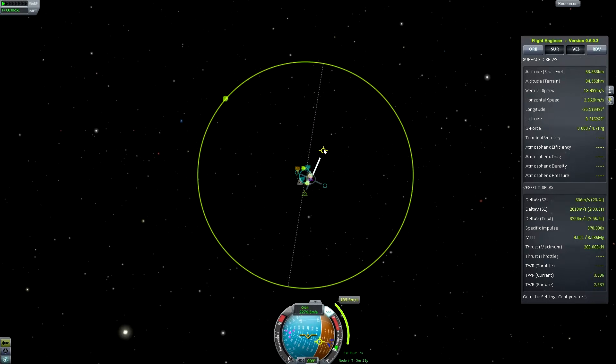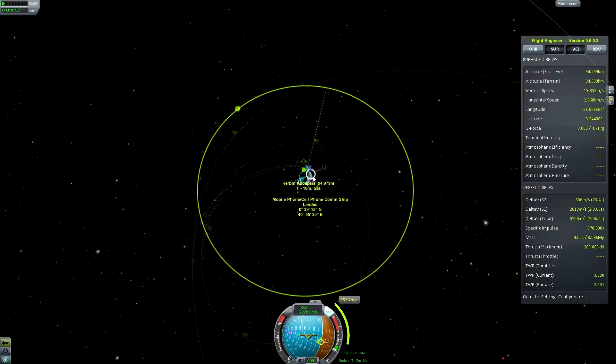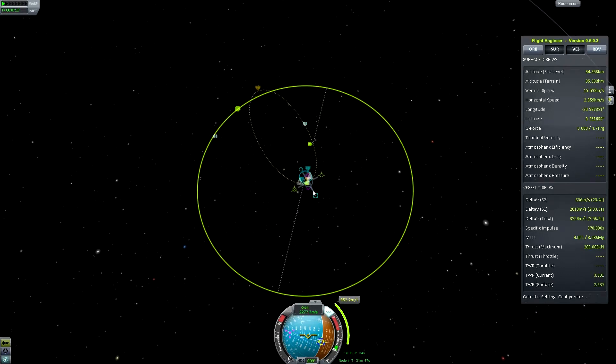Put an orbital planner node down and pump the delta-V up to the point where it crosses the Mun's orbit. You'll see the closest approaches here — this is where we will be, and this is where the target will be. If we manoeuvre the node around, eventually we'll hit an intercept. So long as your projected orbit crosses the Mun's orbit, at some point you will get an intercept. Just keep moving it around until you get that intercept.